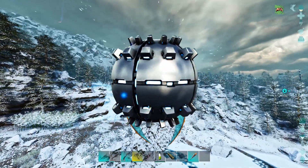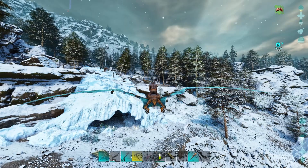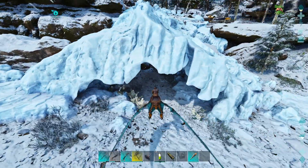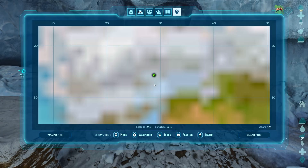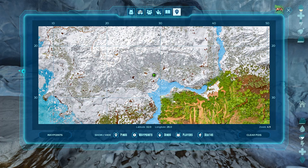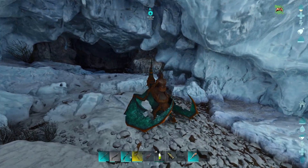Here we are up at the snow cave — this one holds the artifact of the strong. Look out for yutyrannus around here; they are prevalent. The coordinates are 32 by 28. This is probably the hardest cave in the game, or at least definitely one of the hardest.